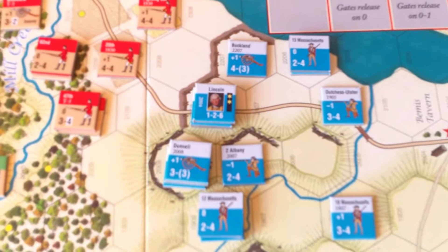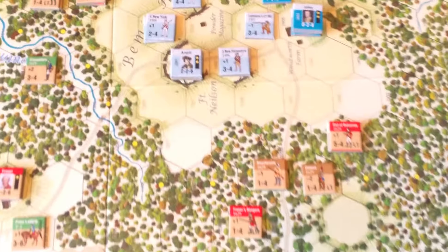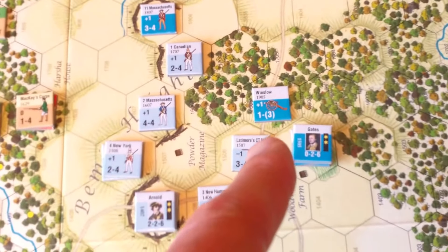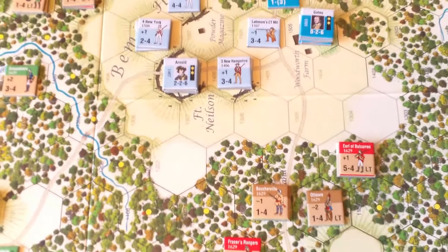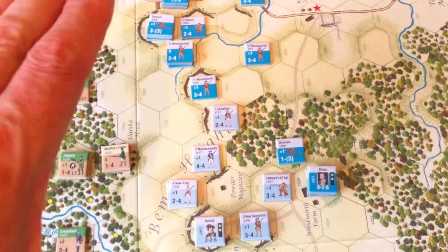I've learnt my lesson there. Moving down along the line, nothing else has been happening — the British realize that's where they want to make their main thrust and have been pushing through there. I've reorganized a few of the American units to bolster their right flank and brought a couple of weaker units down in anticipation of a probe on the far left flank. I've been playing this on the basis that the Americans did not venture out into Freeman's Farm — they just held Venice Heights and fought from there.